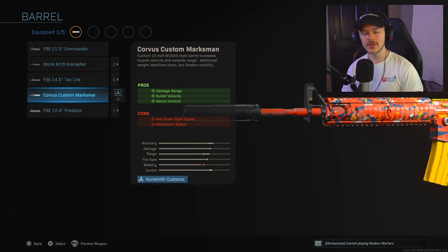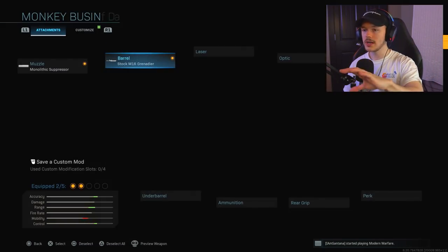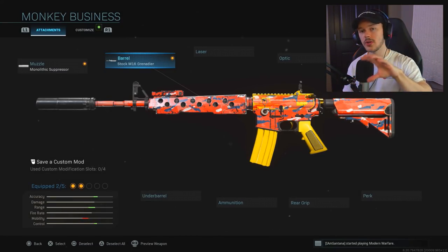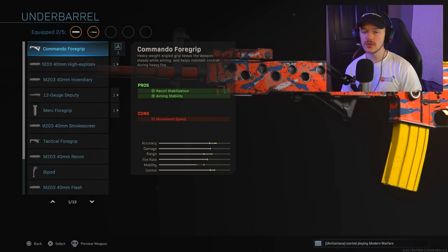For the barrel in Warzone, we noted last time not to use the 11.5 Commando, Tac Light, or Predator. We're now choosing between the Corvus Custom Marksman and what I call the M16 Grenader barrel. We're going with the M16 Grenader barrel because it gives us a bit more damage range, bullet velocity, and recoil control — perfect for those longer range engagements you face in Warzone that you wouldn't see in multiplayer. We just didn't need that range in multiplayer; we needed mobility.